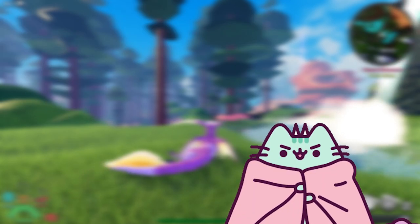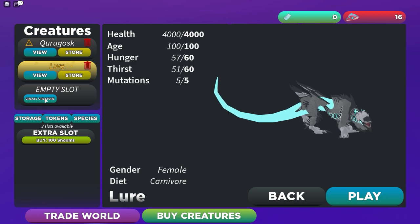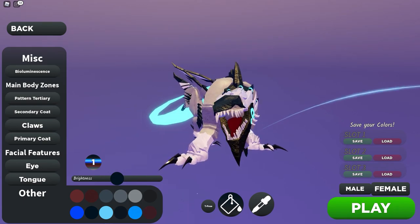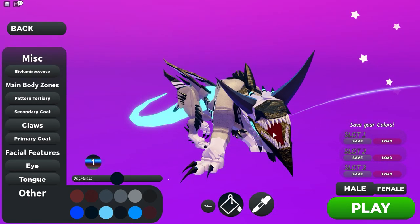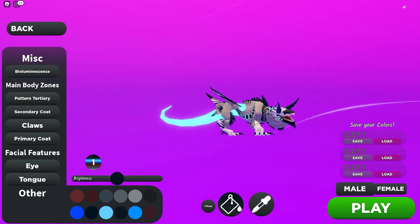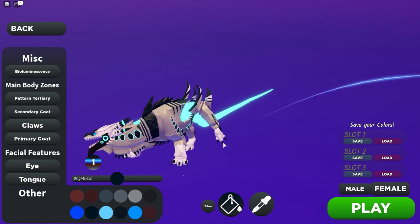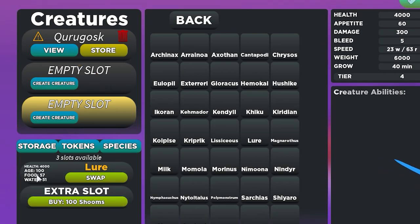I actually got one. This is the Glimmer I got — it's a Lore. The dead giveaway that it's a Glimmer is the shiny gold sparkling name. I opted to have a girl; the girls have these circly things on their necks, whereas males have really cool horns. I'm a bit sad I didn't pick male, but I'm a lady so I wanted to play a girl. But yeah, the male is gold — I put her in storage to be safe because I don't want to lose her.